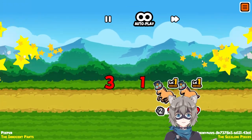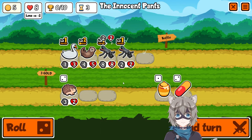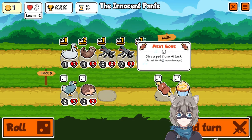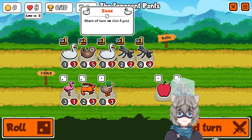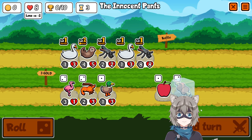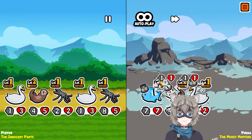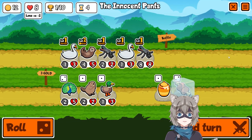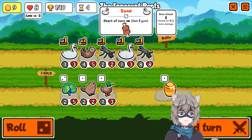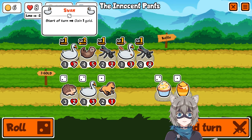Probably the best tier two we could have gotten in that situation — early swan gets the job done. We're going to lose here because they have a lot of damage. I just think that in the early game, as in turns one and two, if you already have an otter you should probably hard roll for even more otters. Because the power of the otter is not by itself — a singular otter gives plus one plus one, which is not great. It's when you get it to level two that it becomes so much better.